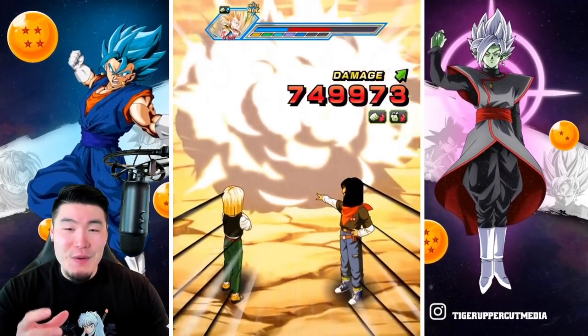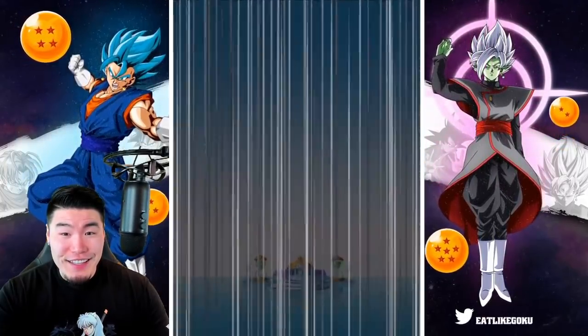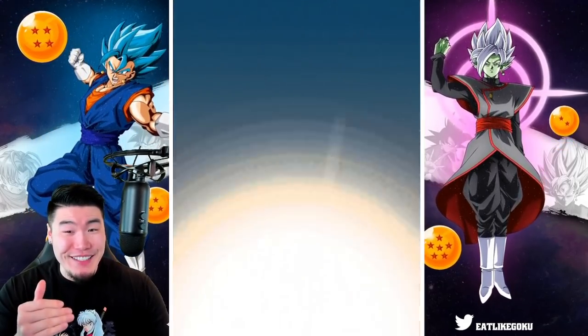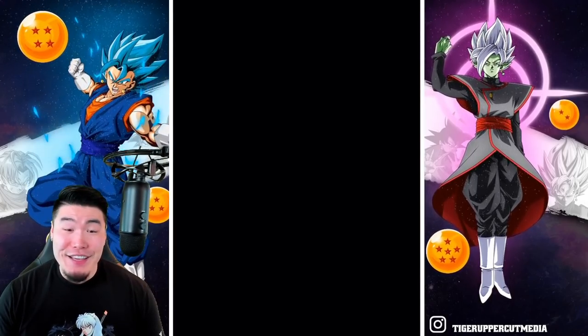I'm really hoping they get that Extreme Z Awakening sooner than later, because this Androids team is just so good, man. And once the Fizz LR gets that Extreme Z Awakening — oh my god. 7.2 mil! They hit so hard.